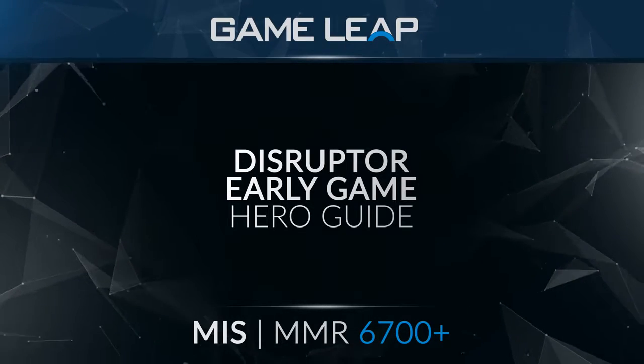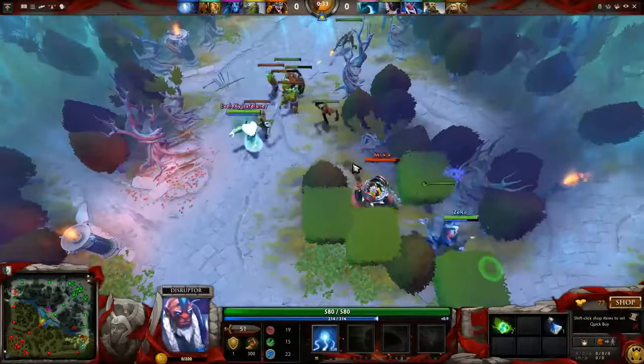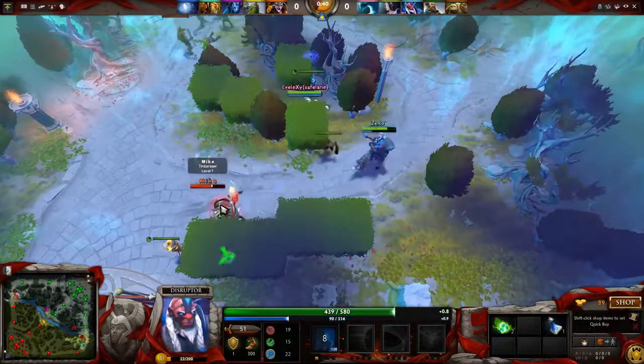Hey guys, this is MIS and in this guide we're going to go over Disruptor's laning phase. Disruptor's laning phase is really all about rushing to level six as fast as possible. This means that you need to have strong lane mechanics, know who to zone, and who to pull.